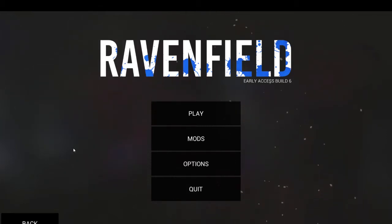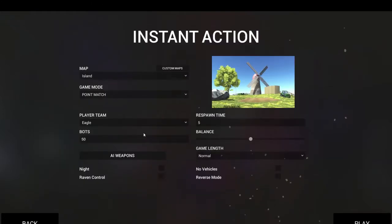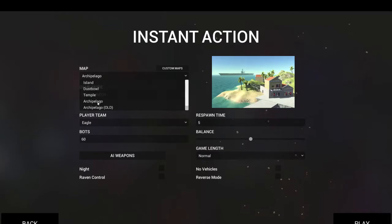Hello everyone, my name is TGP and welcome to Ravenfield. This game has been out on Steam for almost six months and it's just like TABS — Totally Accurate Battle Simulator — combined with Battlefield 4. It's a really cool combination. The game is still in early access and you can get it on Steam for around $15.